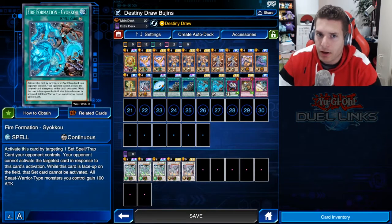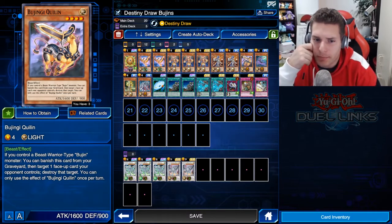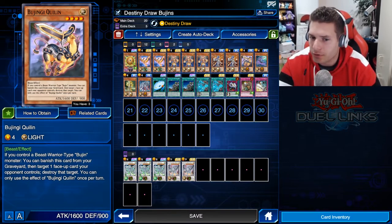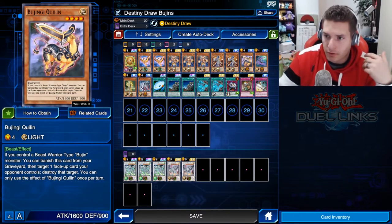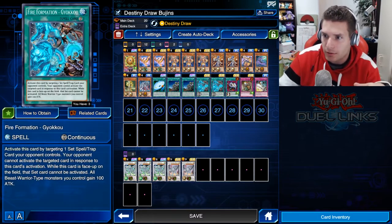Bujin Centipede obviously lets you pop back row. Fire Formation Gyoko lets you lock down back row. Bujin Equivalent — which isn't seen a lot — lets you banish from your graveyard to target one face-up card your opponent controls and destroy it. So that's spot removal with Centipede, and lockdown with Gyoko.